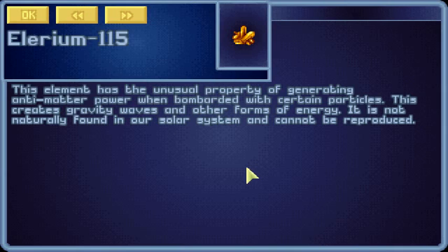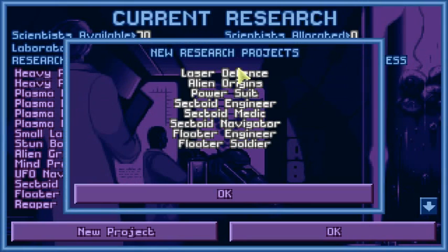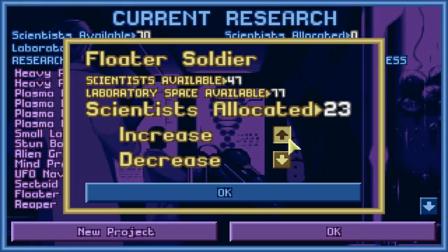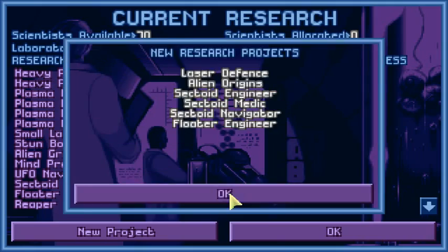Research completed: Elerium-115. This element has the unusual property of generating antimatter power when bombarded with certain particles. This creates gravity waves and a reform of energy. It is not naturally found in our solar system and cannot be reproduced. So we should not sell it and try to get as much as possible. We can now research the power suit, which we will do immediately. A floater engineer and a floater soldier — the engineer is quite nice. Let's put twenty engineers on the floater soldier to get him done, and get the UFO navigation entry.